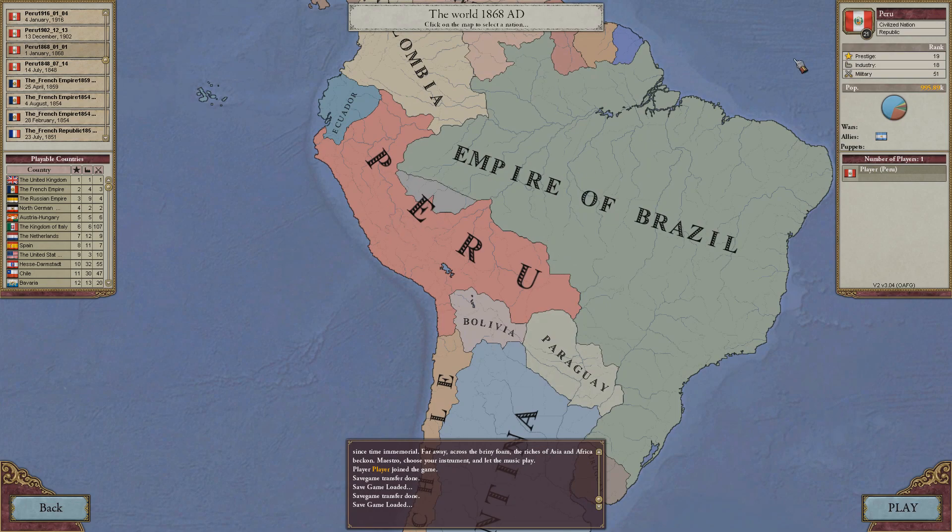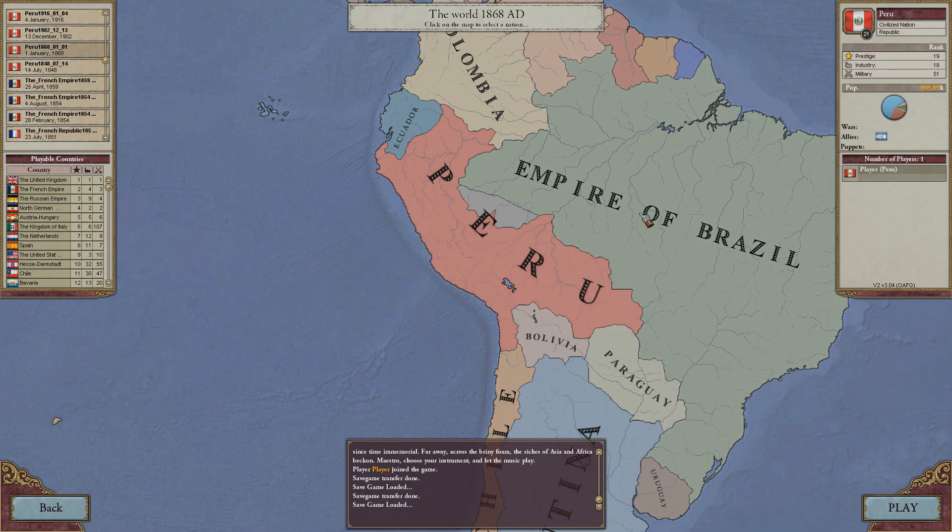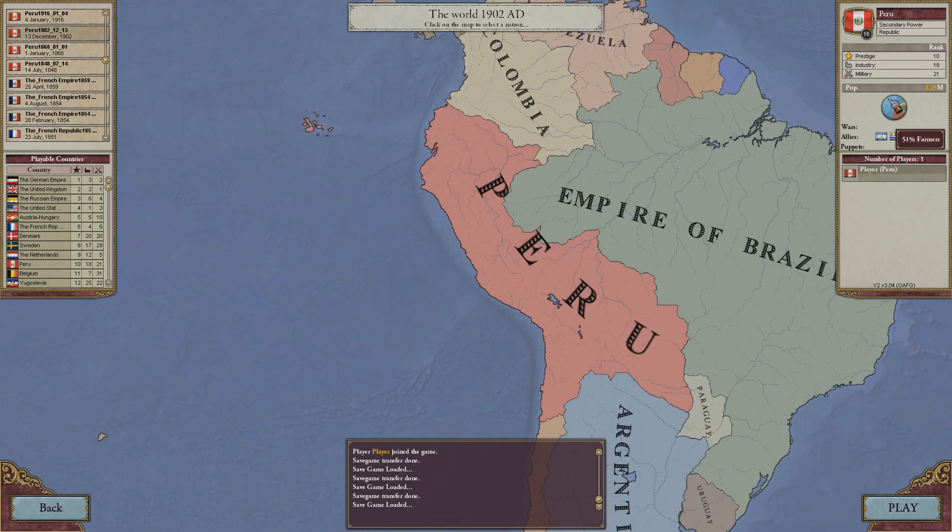So we were doing good for ourselves. We climbed through the ranks. By this point, we are above Brazil in ranking — not population, but ranking, absolutely. We still have a stronger military than us, but we managed to industrialize pretty well. At this point in time, 59% farmers, 24% laborers — so it's still not completely industrialized. We still have a big portion of our population being farmers, but that would change. While still the majority are farmers, we now have much more craftsmen, a lot of laborers, and quite a few intellectuals as well.